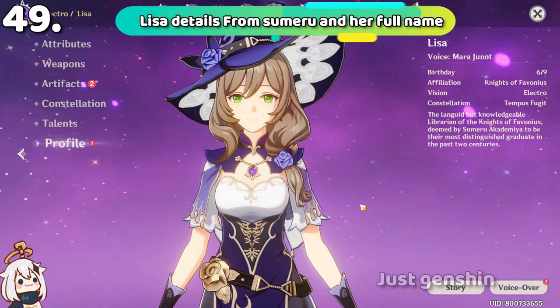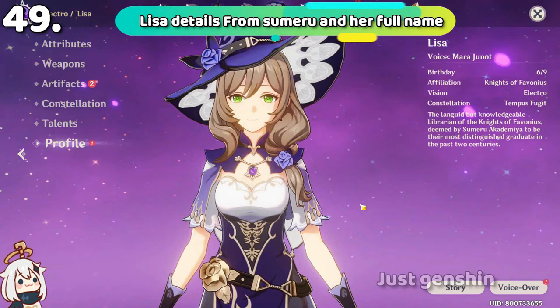Lisa's full name is Lisa Minci. Also, Lisa is the most talented graduate student of Sumeru Academia in the past 200 years.